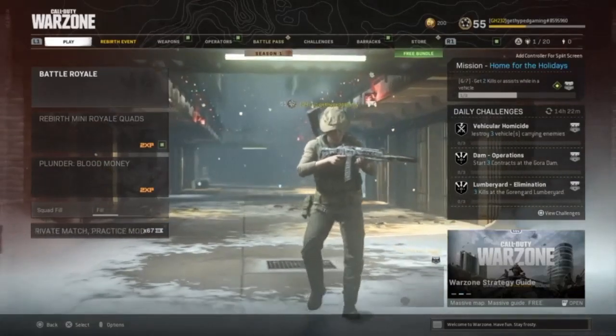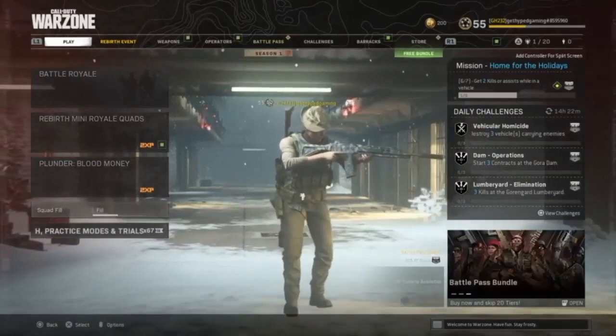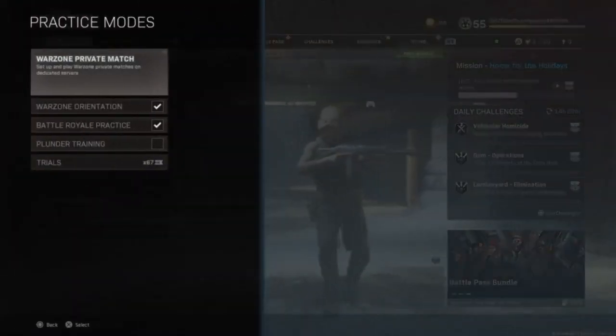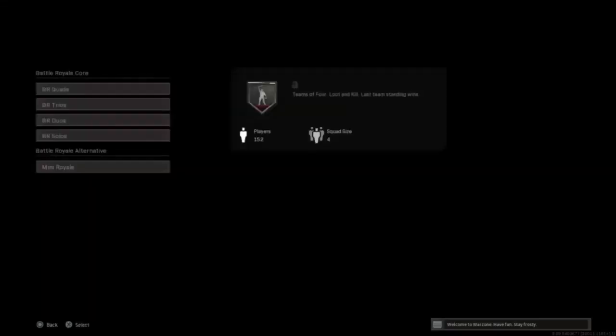What you're going to want to do is get to the home screen and then scroll all the way down until you get to Private Match, Practice Modes, and Trials. Click there and you'll see 'Warzone Private Match — set up and play Warzone private matches on dedicated servers.' Just click that.